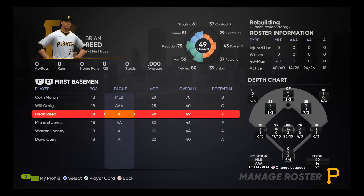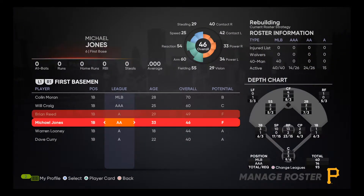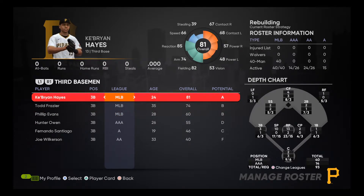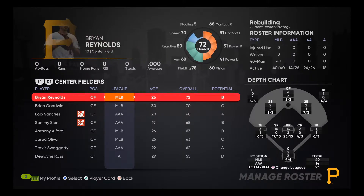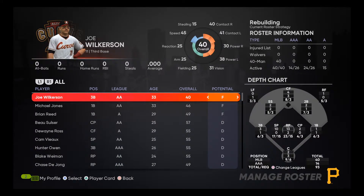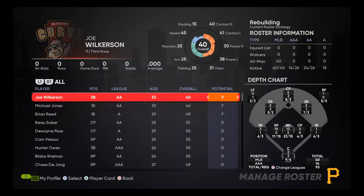One of the things I want to do — I've noticed there are a lot of guys with F potentials, low overalls, and older ages. This guy is 33 years old with an F potential. These are guys I'm really not interested in keeping on the team, so I'm going to DFA a lot of them and head into free agency to fill their positions. We currently have three F potential guys we're getting rid of — two first basemen, Brian Reed and Michael Jones, and then Joe Wilkerson.